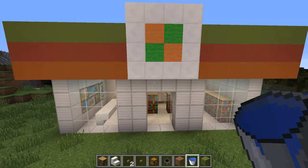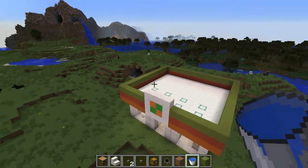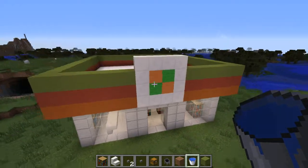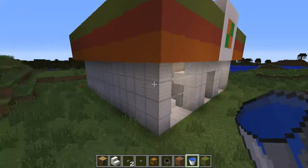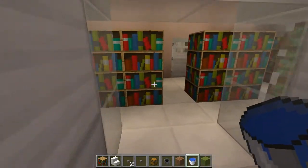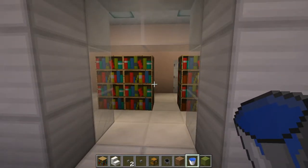Alright guys, welcome back to another video. In this video, I'm at a convenience store and we're going to be throwing some redstone into this thing. So basically we have a convenience store — it's just normal colors at the top, the front two windows, some iron. And of course we need some sliding doors, because that's always in a security or convenience store — it just looks fancy. Let's get straight into that redstone.